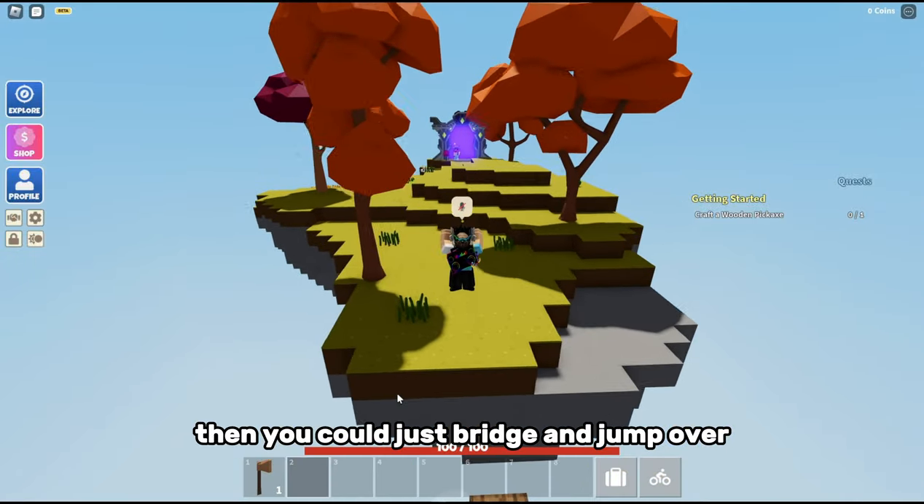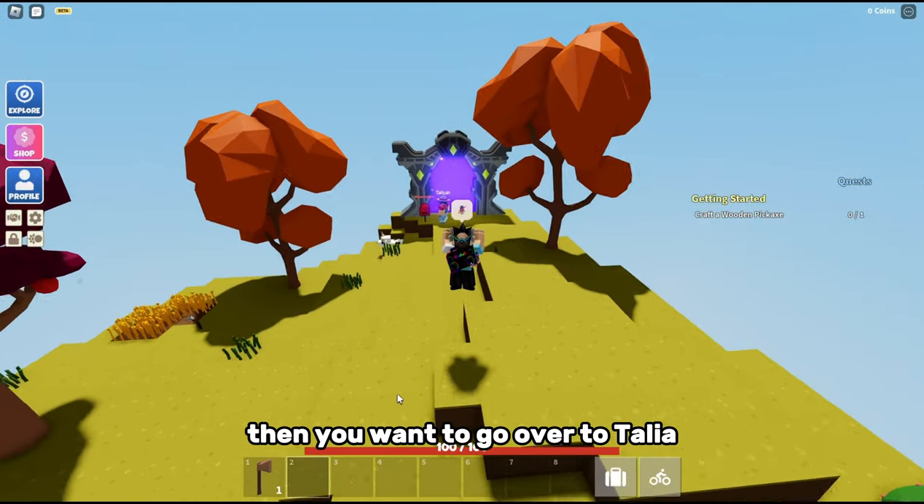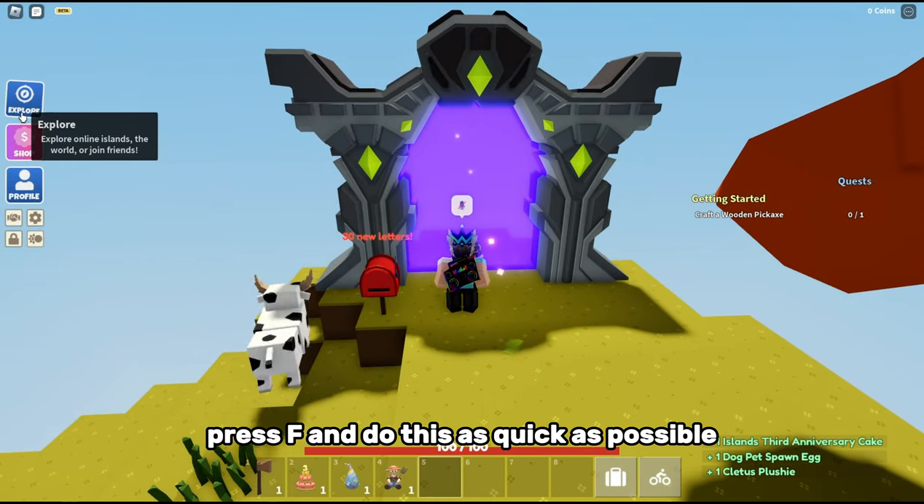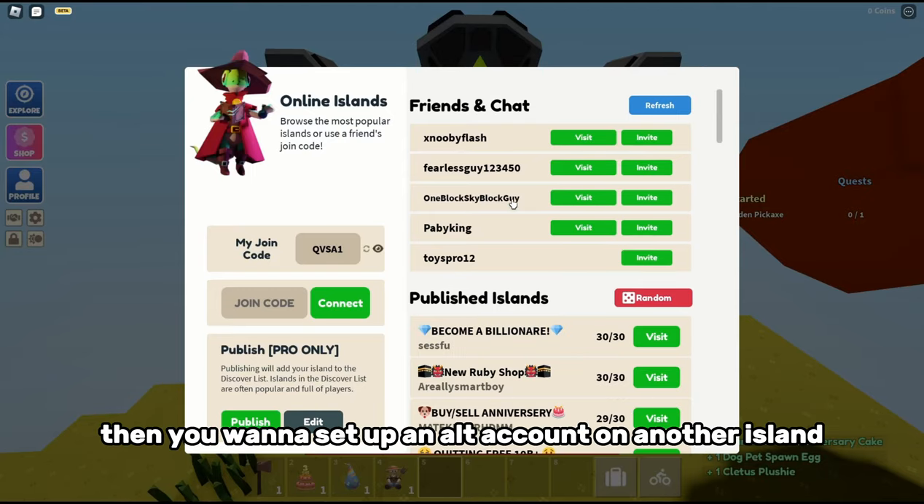Once you get there, go over to Talia, press F, and do this as quickly as possible. Then press Explore.